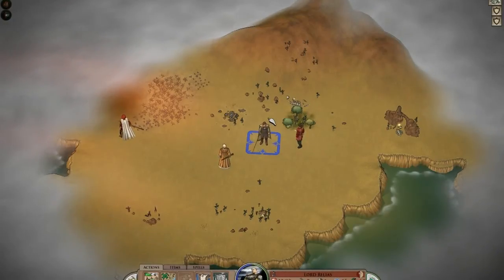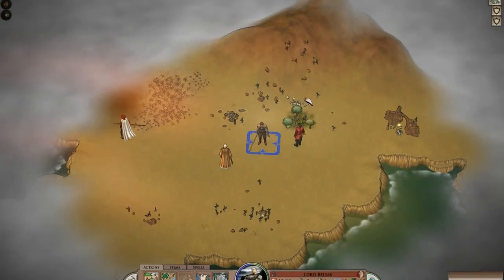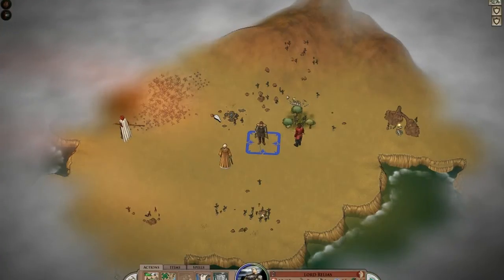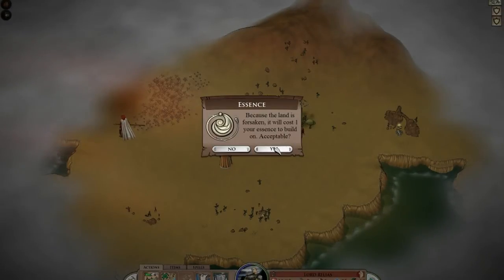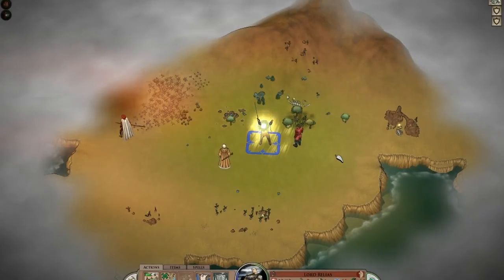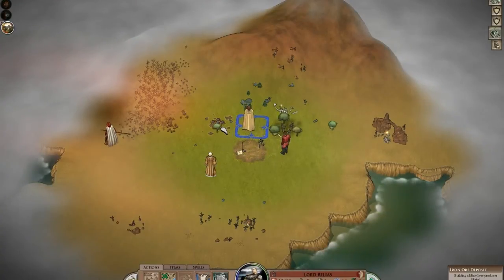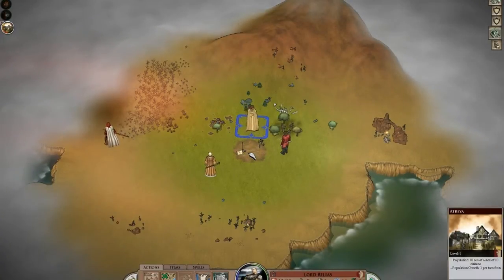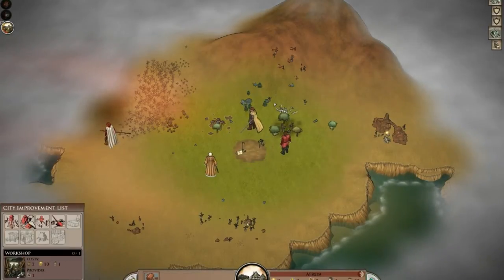I'm going to go ahead and become a leader and found a city. Our capital city will be known as Atreia. It's going to cost us essence, though there's no real value to it right now other than spell-related stuff - and spells aren't really in this beta, so that's fine.